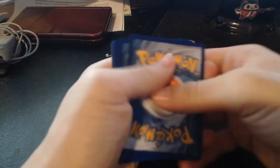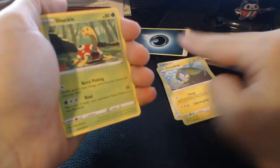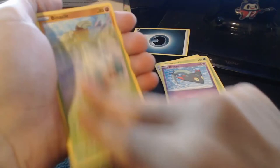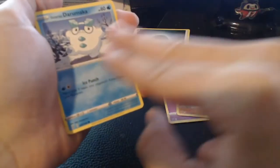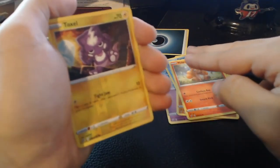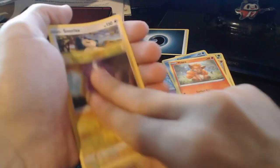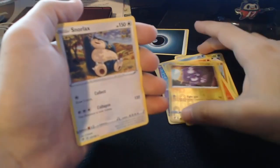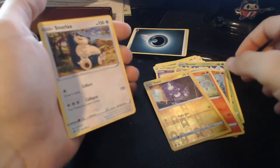Pack one — three to the front, dark energy on the back, and capture energy. We've got Chargabug, Shuckle, Dreepy, Dreepy, Snom, Binacle, Dhelmise, Vulpix, Toxel as a reverse, and on the end we have a Snorlax. Very nice. Starting off simple, but let's see what the next one brings us.